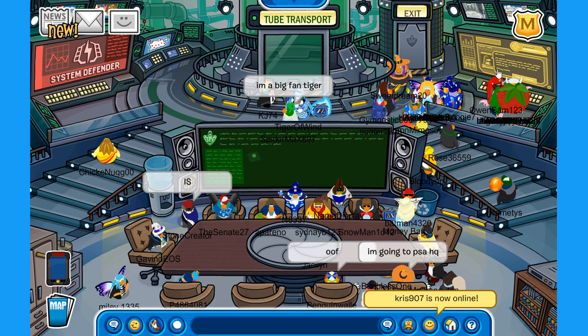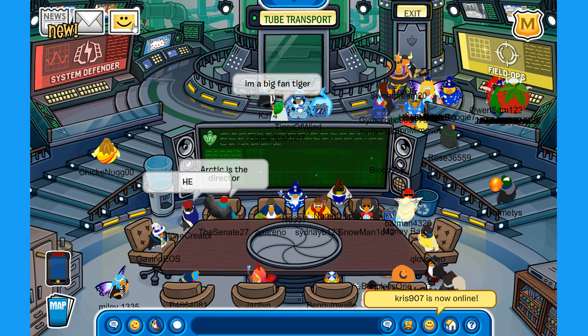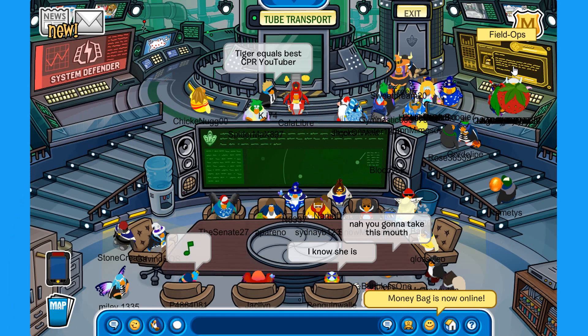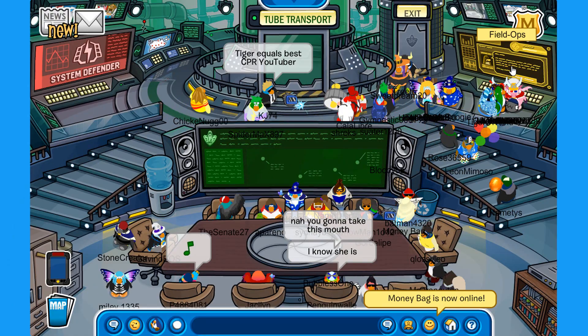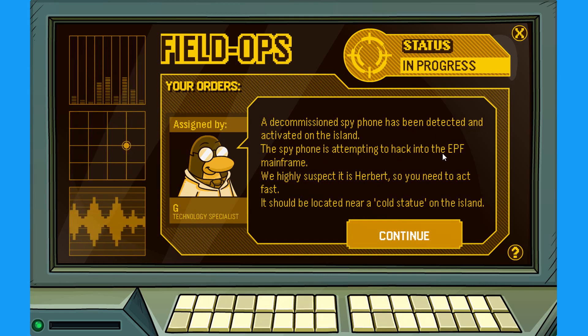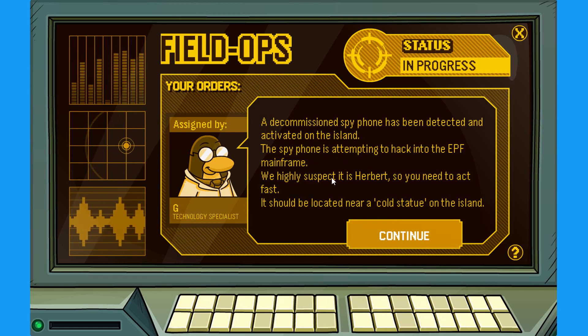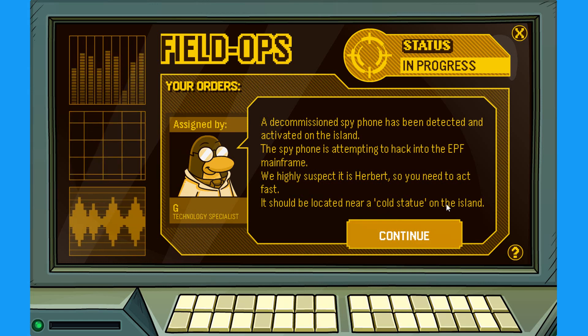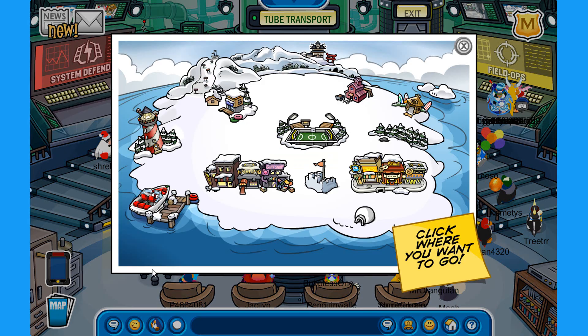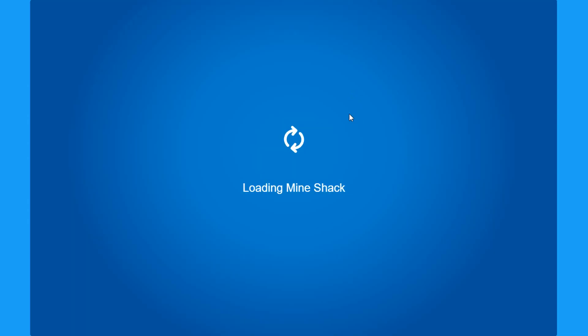So we are here at the Field Ops terminal, and we have a friend here from Moneybag — welcome buddy. Let's check out what mission we have here. A decommissioned spy phone has been detected and activated on the island. The spy phone is attempting to hack into the EPF mainframe. We highly suspect it is Herbert, so you need to act fast. It should be located near a cult statue on the island. I know where that is!